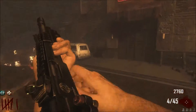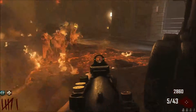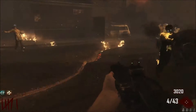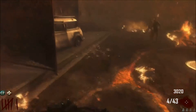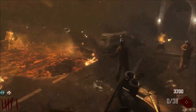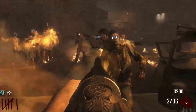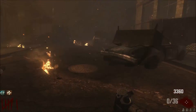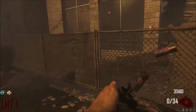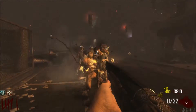I'd recommend a light machine gun if you get it in the box. I didn't hit the box at all, so I didn't really get anything from the box. I've got the Olympia in my secondary — it's average, a reliable weapon. But if you want to gather up points, you have to deposit them into the bank. That's the main thing, so then you can get all the good guns later on.